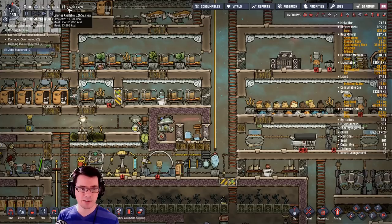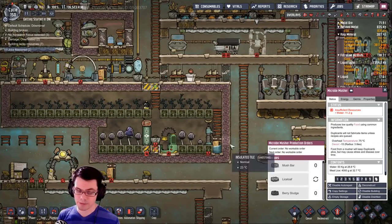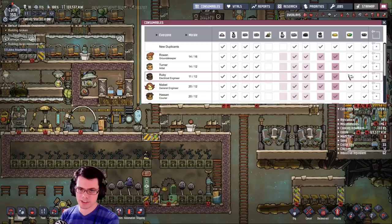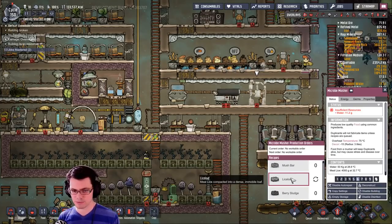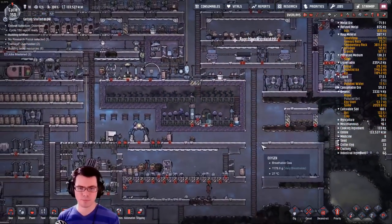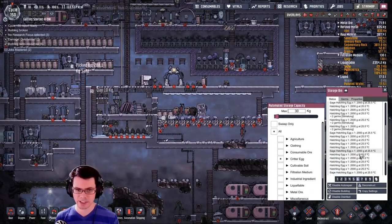I have enough to feed everybody delicious omelets at this point. For food we've got omelets, meal lice — not terribly delicious — and meat. That's because we don't have water, therefore lice loaf is not happening. Since we have two primary sources, we could actually just eat the meal lice. We don't really need to worry about the water right now — I've got more than enough food and I have no shortage of eggs on the way.